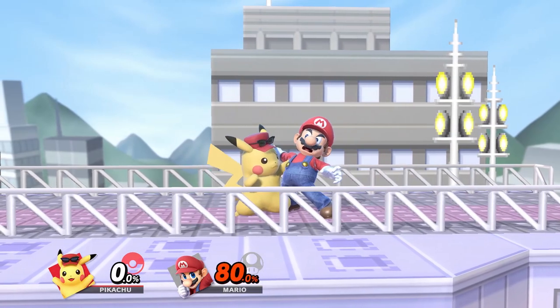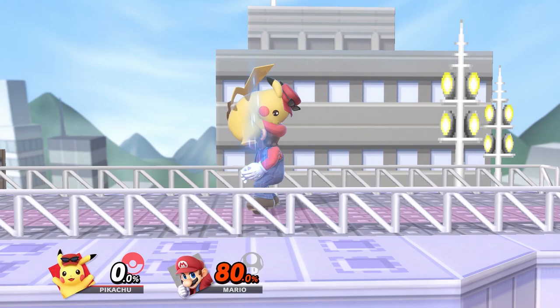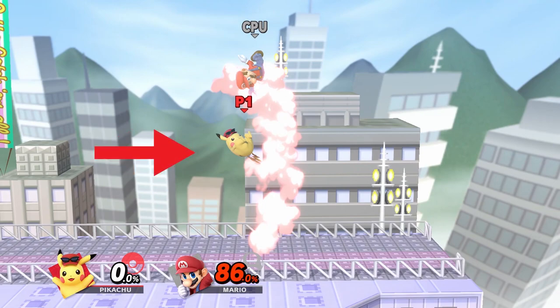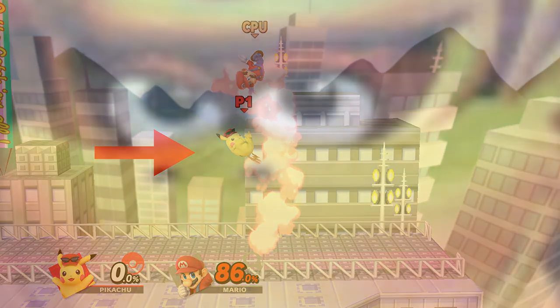First, you want to grab and down throw your opponent at the percentages I talked about before. Then you want to buffer a full hop backwards and then immediately start holding in towards the opponent. This will put you in a position where you are moving towards the opponent while also coming in from behind.